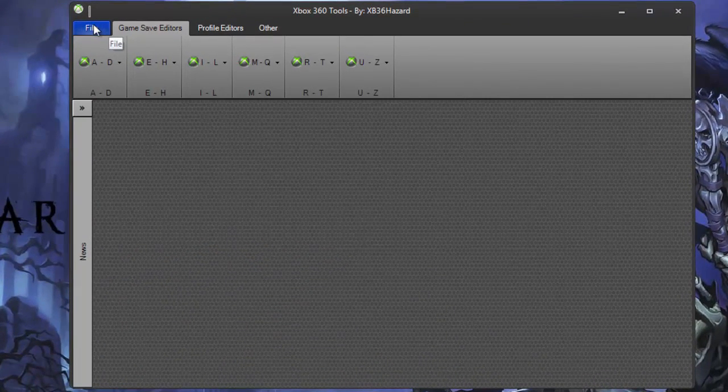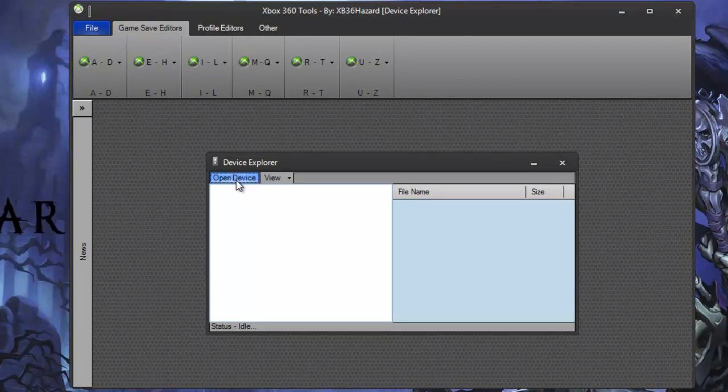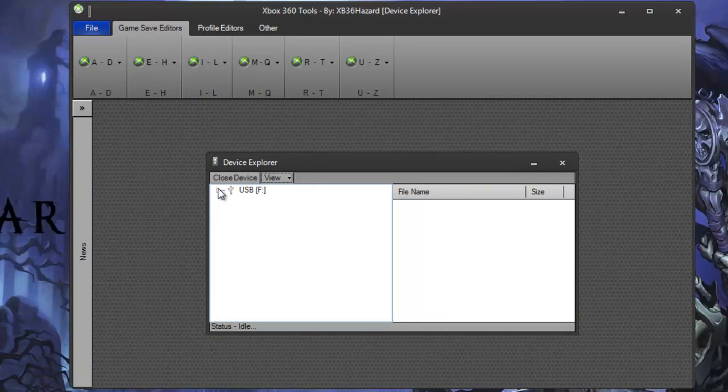After you get it and open it up, it's going to have a Game Save Editors tab. You just want to go to File, Open USB Explorer, because you don't need Horizon or Modio for this — this tool does it all together.